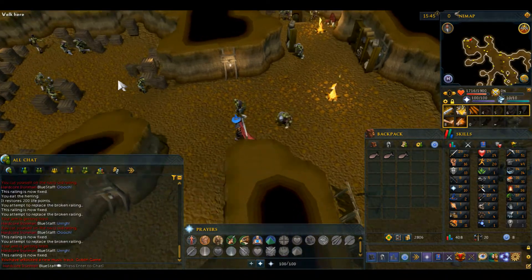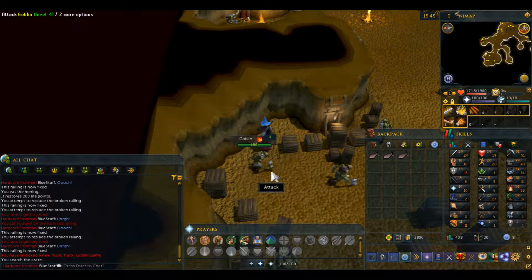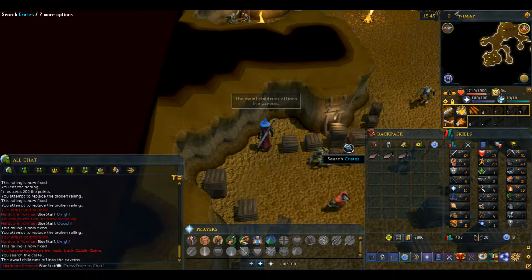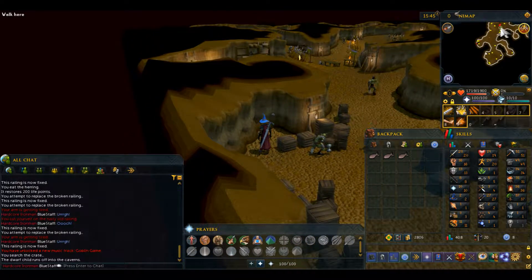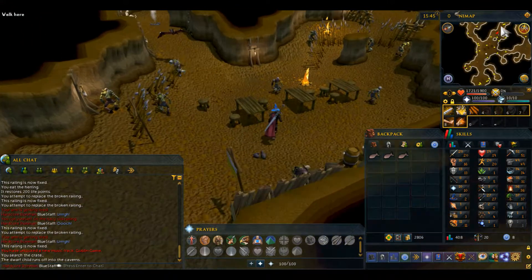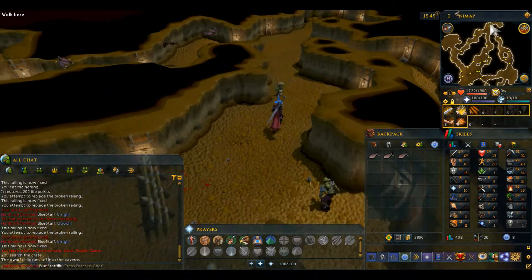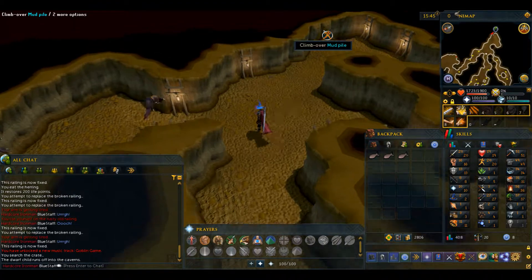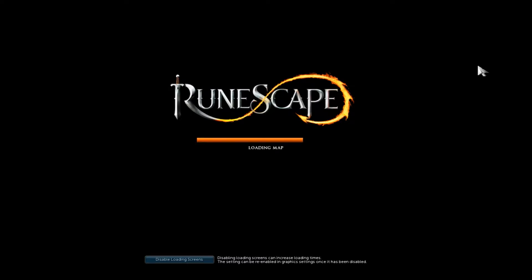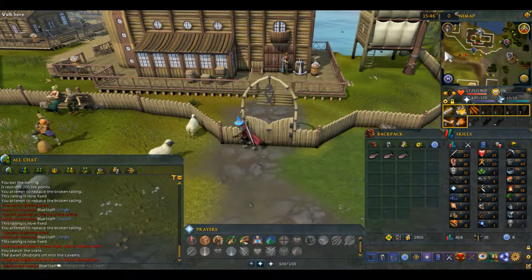Once you get to the most north-western room, search this crate here and a dwarf child will pop out. You untie him, talk to him, and he runs off home. Now you have to head back there as well. So the way we came in, we're just going to head back again, this time heading south-east. Climb over the mud pile, and now we want to go back to the dwarf camp, heading back past the fishing guild.